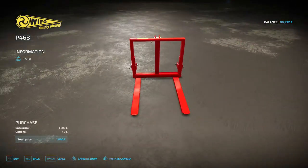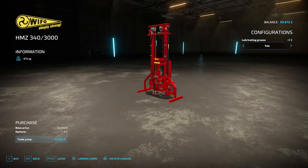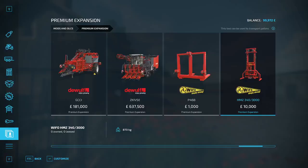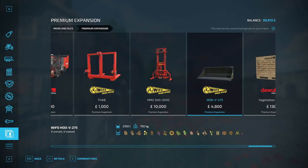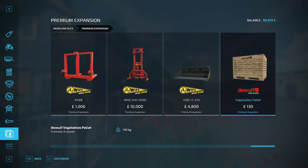Then that's for lifting the pallets or the boxes. Then you get the bucket, and then you get the vegetable pallet.